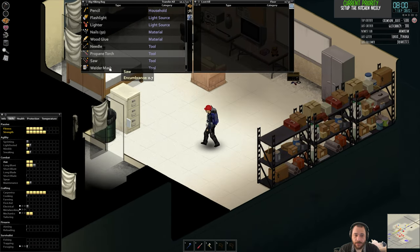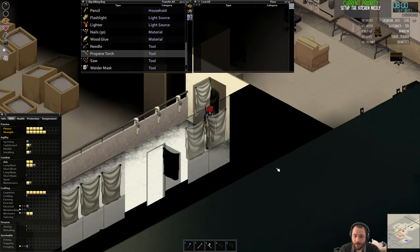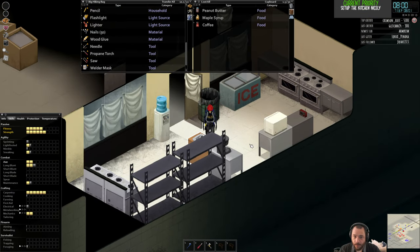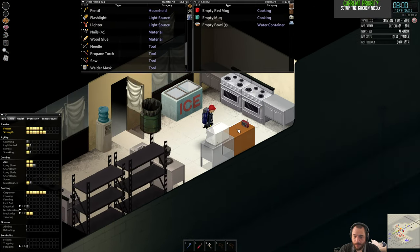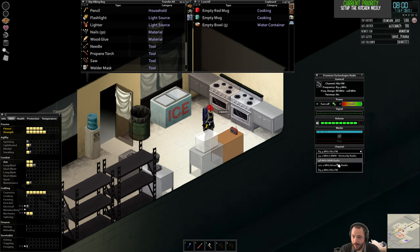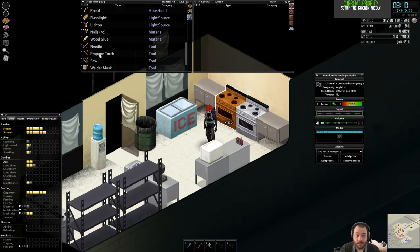So now the propane torch and the welder's mask are part of my everyday carry kit. Let's listen to the radio while I read — see if we're losing power today. Oh, this radio doesn't even have the emergency channel yet. Adding preset: Emergency for 103.1. It's also on max volume — probably unnecessary.